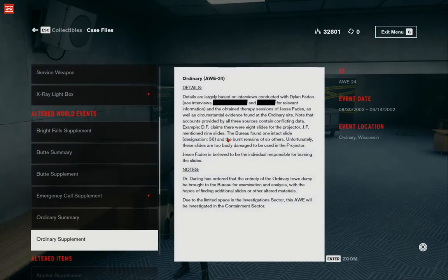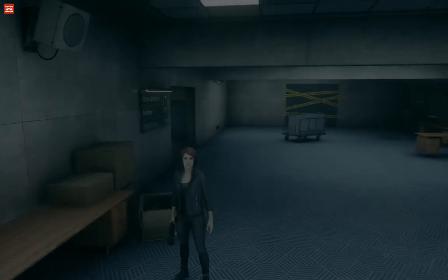So she was in a psychiatric facility or something. Ordinary AW24 details are largely based on interviews with Dylan Faden, therapy sessions of Jesse Faden, and substantial evidence found at the Ordinary site. Note that accounts from all three sources contain conflicting data — Dylan Faden claims there were eight slides for the projector; Jesse Faden mentioned nine slides. The bureau found one intact slide and the burned remains of six others, too badly damaged to use. Jesse Faden is believed to be responsible for burning the slides. Dr. Darling ordered the entirety of the Ordinary town dump to be brought to the bureau for examination, with hopes of finding additional slides or other altered materials. Due to limited space, this AWE will be investigated in the containment sector.